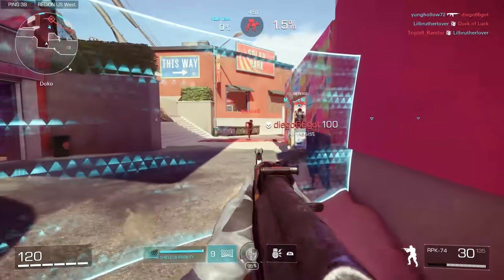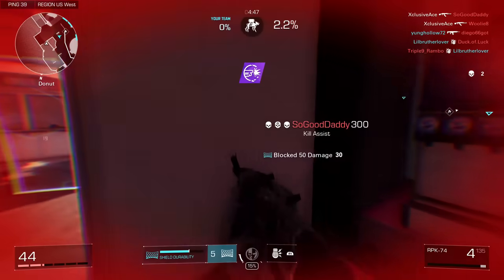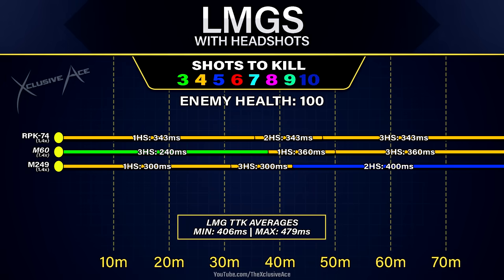Now all of that is just assuming you're hitting body shots, and it turns out headshots are quite powerful on most of the LMGs. With all of the LMGs we get a headshot multiplier of 1.4, and this means with the RPK-74 and the M249 in the maximum damage range, both of these only require one headshot mixed in with body shots to cut down to a four shot kill from a five shot kill, which will very noticeably improve our time to kill potential. So headshots out of the box are very powerful on those two guns.